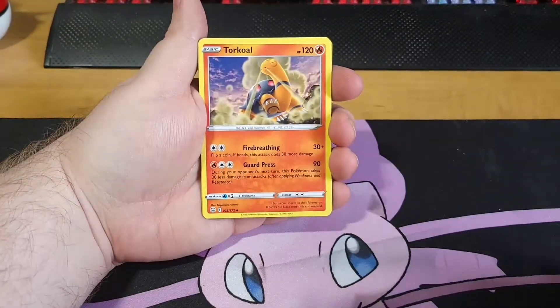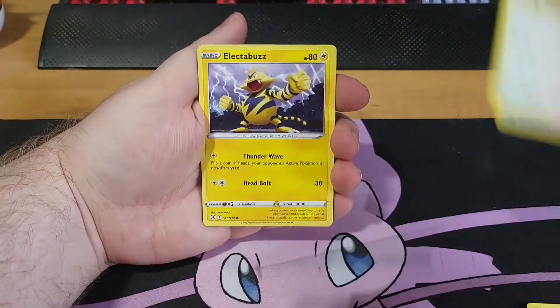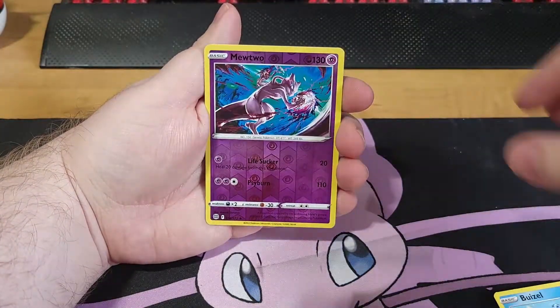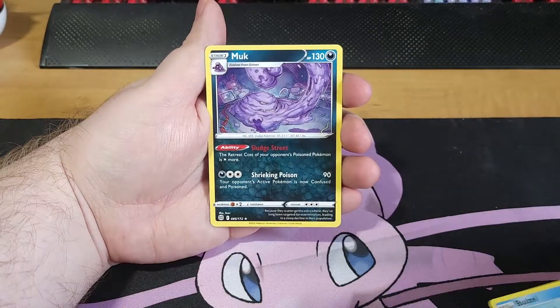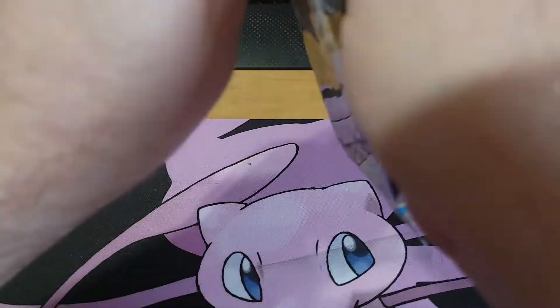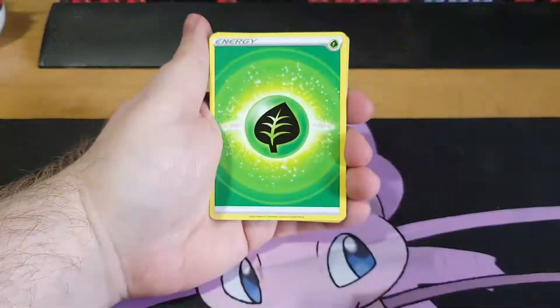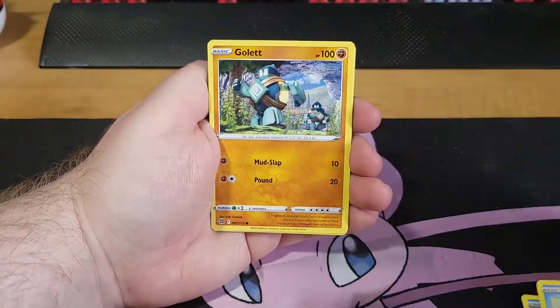Obviously I would prefer the Arceus or the Charizard cards, but Ultra Ball Secret Rare, the Galarian birds, any of that would be nice. As of right now I think our best pull was the Gloria Trainer Gallery card. If I was being honest with you, this booster box has been a little underwhelming, so I'm expecting a lot of these end packs to be good pulls.